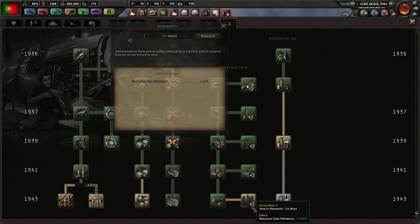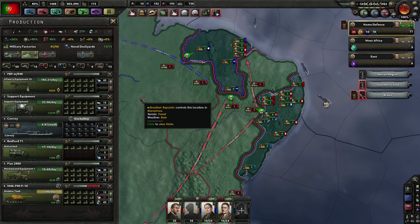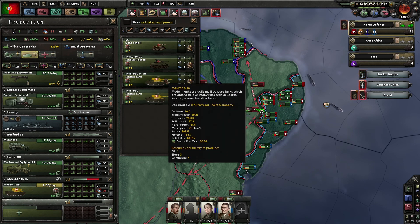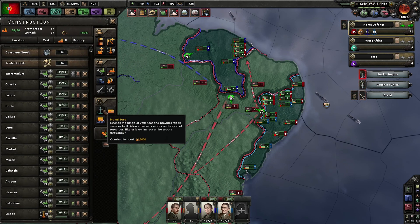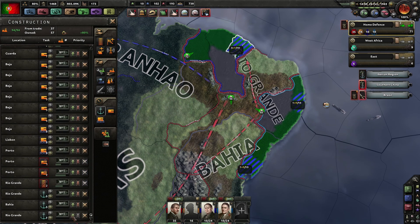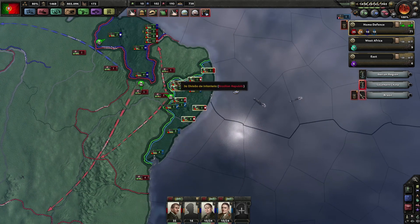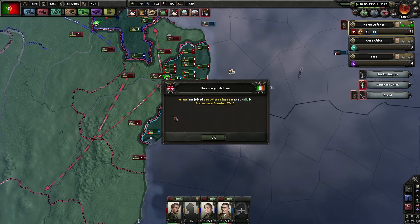We have three military factories, which means we'll get a second modern tank line in - the upgraded one. We also need to be building up harbors for infrastructure purposes. All three harbors are going to go up to the top of the construction list. Once we are linked up, I will redraw the Red Army's battle plan.